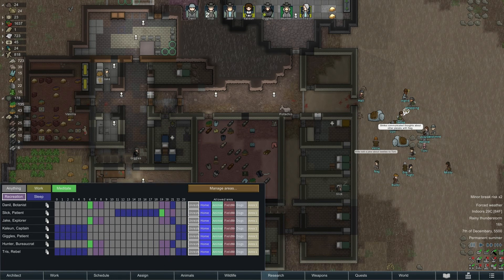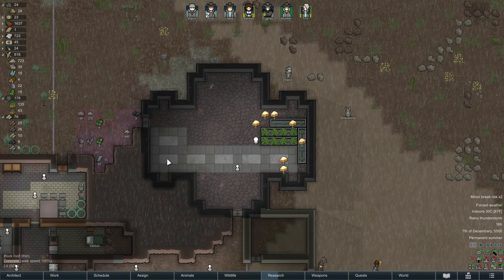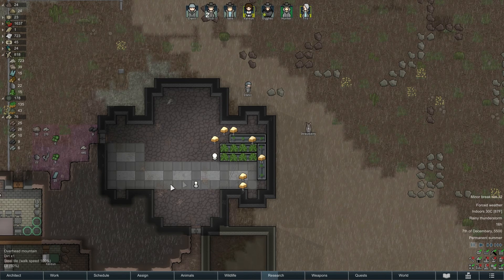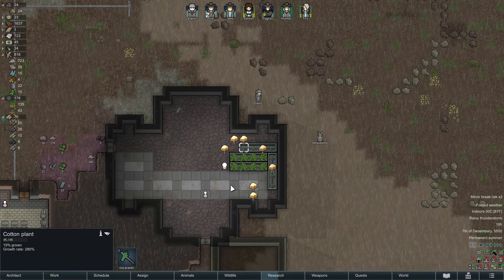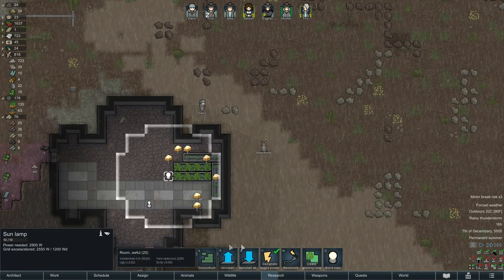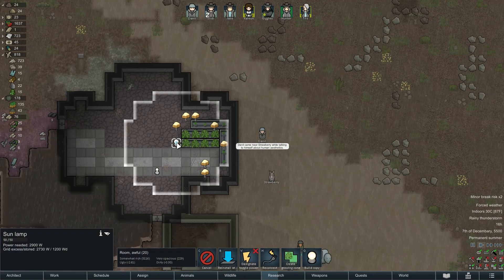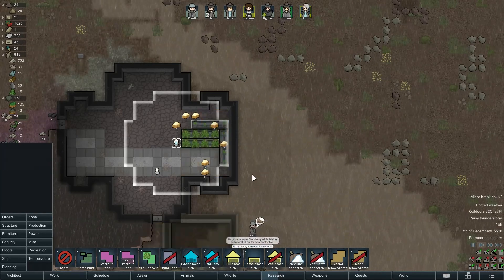One of the newer commenters, L-but-holio — great name — has pointed out and actually researched that hydroponics trays don't short circuit in the rain. That is a revelation! I thought they did, but they don't. The wiki clearly states they don't, so I'm going to turn off the sun lamp — we don't need that. I'm going to unroof here so I don't have to lose three kilowatts of power.